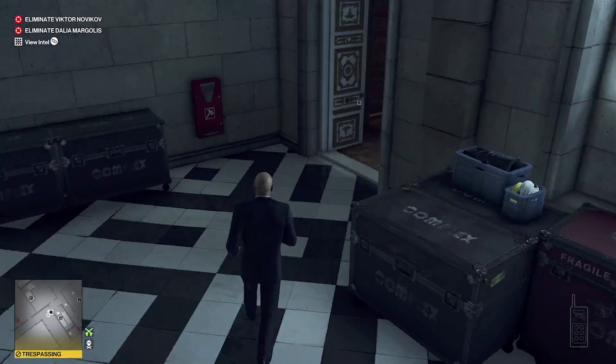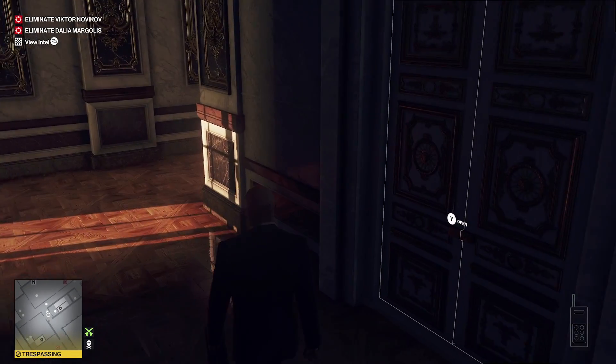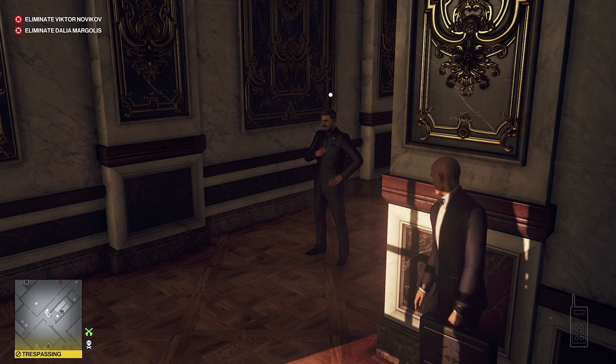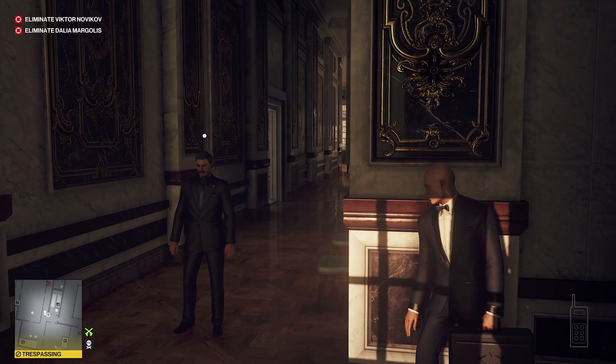Make sure that you grab your sniper rifle as well. Now what we're going to do is head out to the back area where the crane barge is, but we just need to be aware we are trespassing, so we're just going to need to sneak past a couple of these guards.